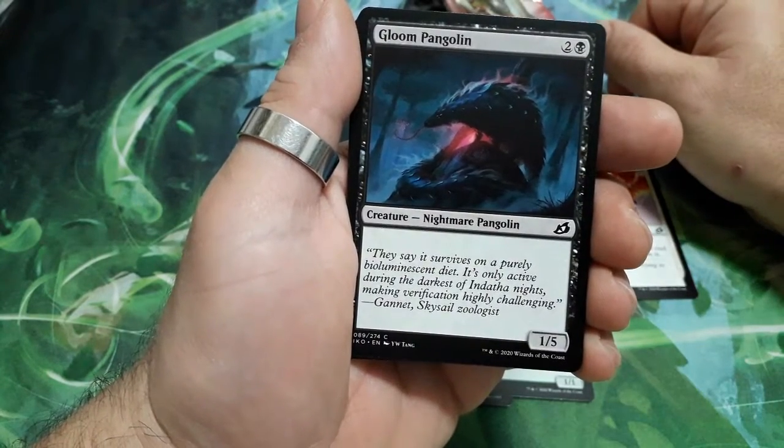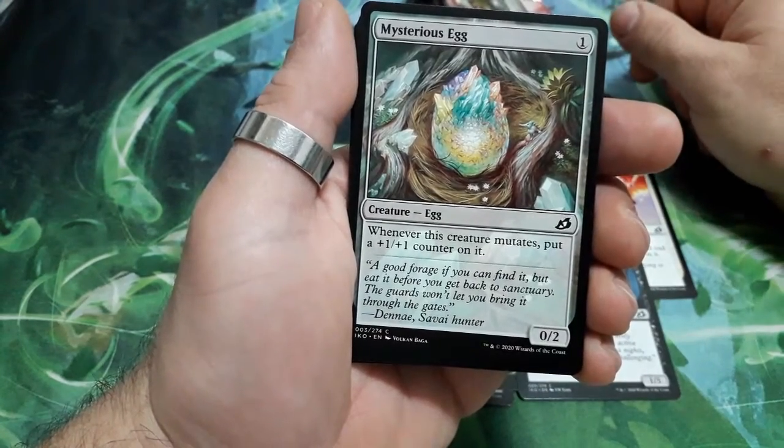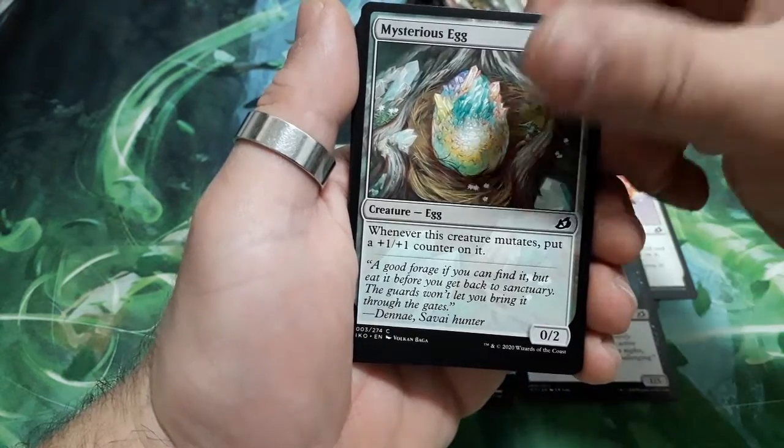Gloom Pangolin, 3 drops, it is a 1/5. Nice image! Mysterious Egg, 1 drop. Whenever this creature mutates, put a +1/+1 counter on it, and it is a 0/2.